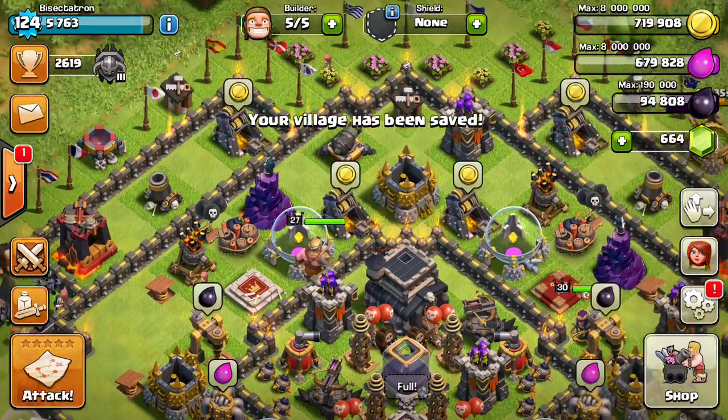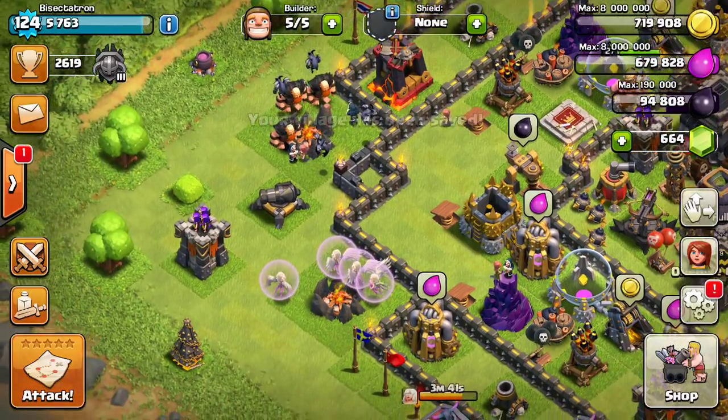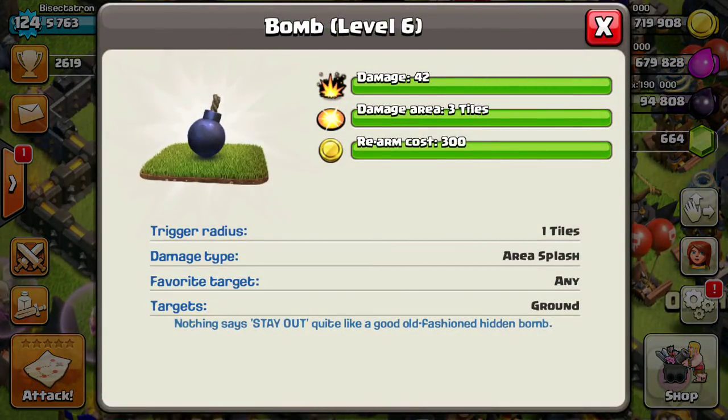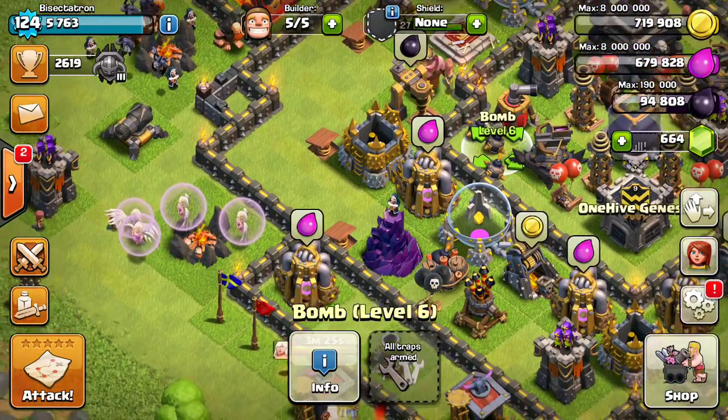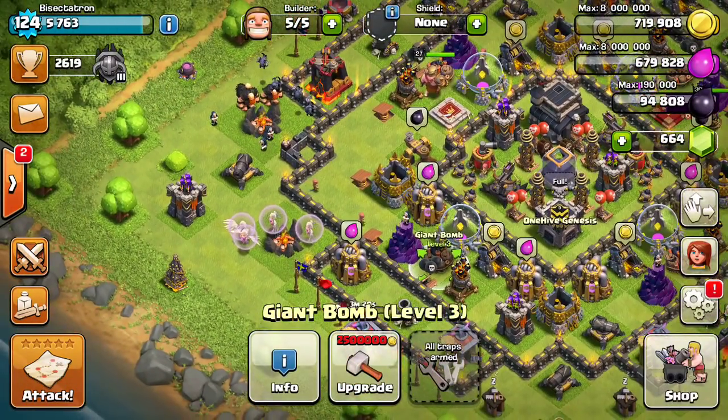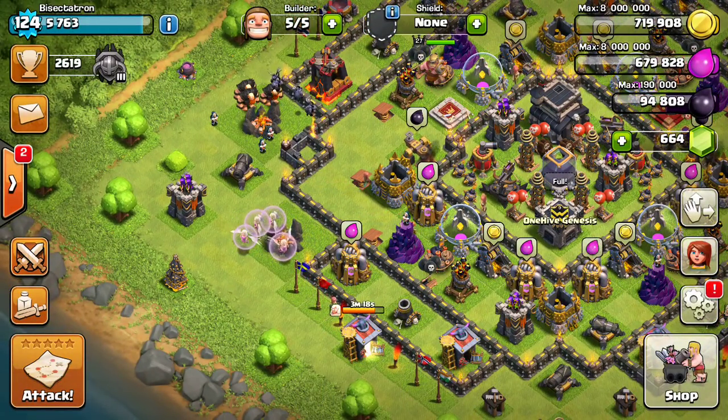If you look at the actual stats of these guys, they do 42 damage and you have six of them. Multiply that out — I believe it's 252 damage. A giant bomb does 225. So they actually do slightly more damage than a giant bomb.